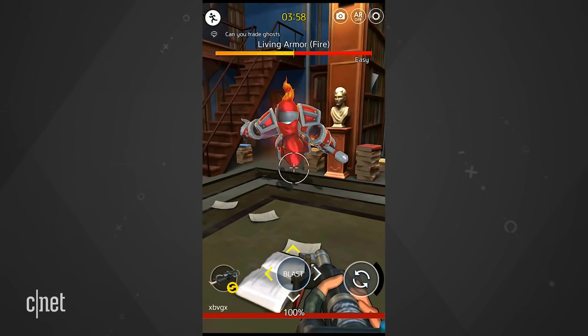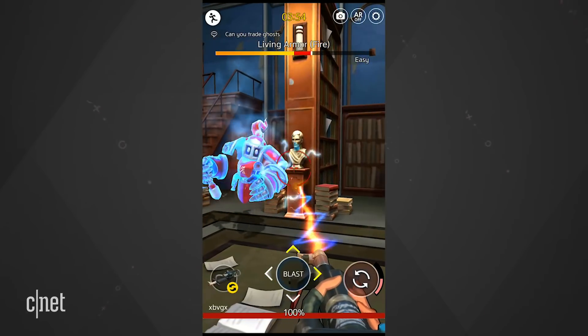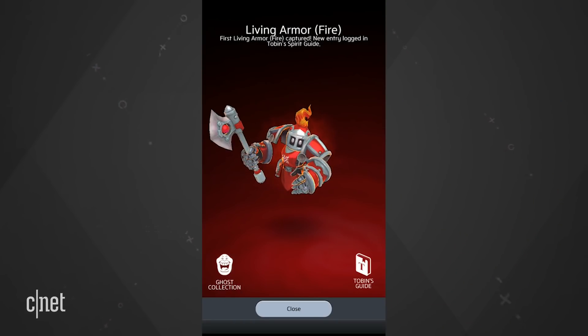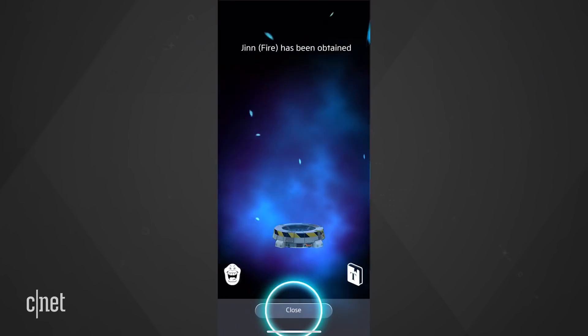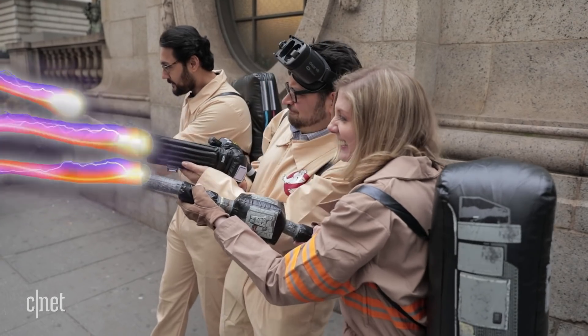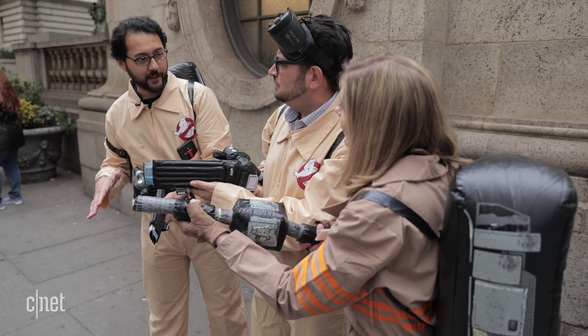There are elemental matchups in battle, so a fire ghost would do more damage to an earth ghost, and water would do more damage to fire. There's a whole system to learn. And wait until you get to hatch ectospheres in cytoconverters — can we just call them ghost eggs? I mean, clearly this is Pokemon Go, right?